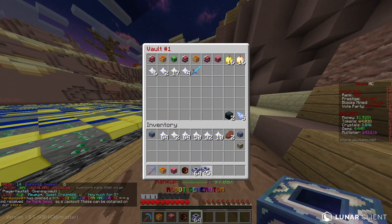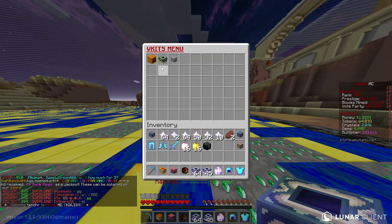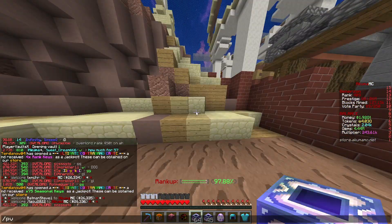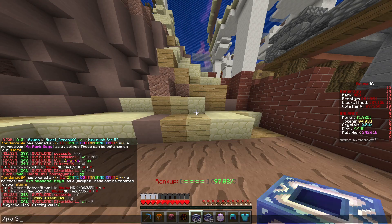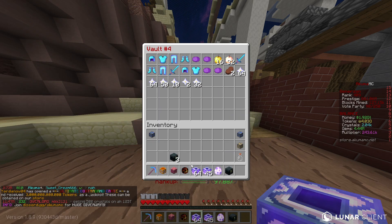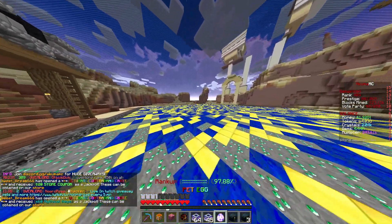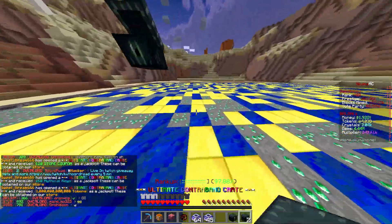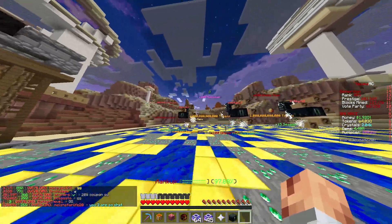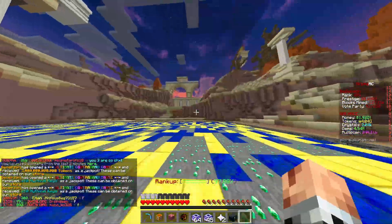These are all the robot generators I've collected so far. I want to quickly use v-kits because I think I have both of these ones available. I cleared out the stuff we don't want. We also have an admin crate and three ultimate contrabands in an attempt to hopefully get some more robot generators. Let's open up these three ultimate contrabands and see if we can get anything useful — robot generators and that good stuff would be nice. We got tokens, mythical keys, and mythical keys.